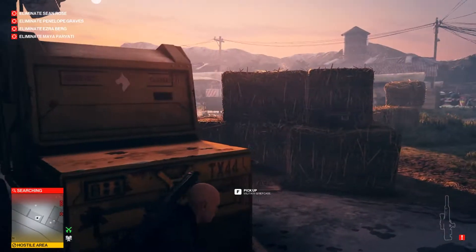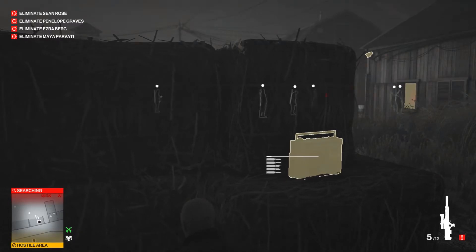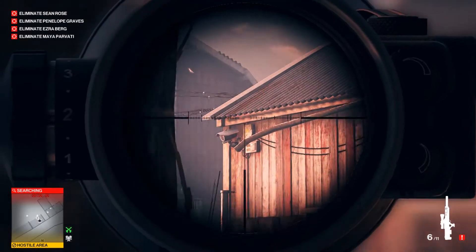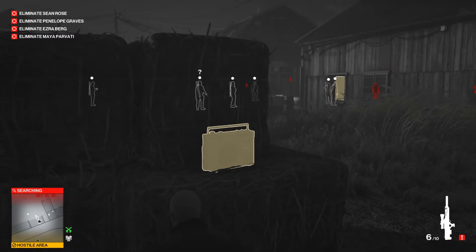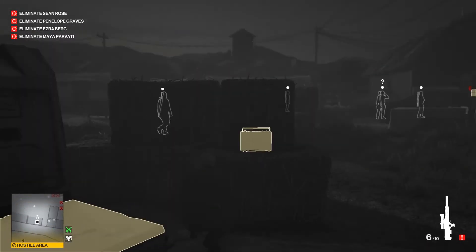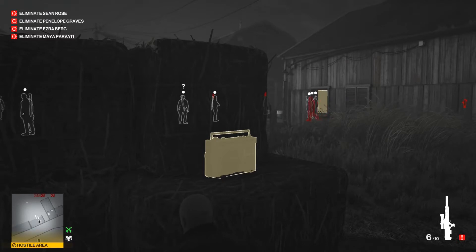At this point we are waiting for our first target to arrive and we're going to kill him over here. We're going to lure him over this area by building up the tension bar and at the end just duck. Kill that camera over there because we're going to leave after we kill the first target through that window beneath it. We don't want to get seen and we have time as bullets, so just do it.